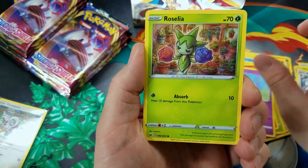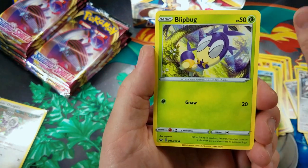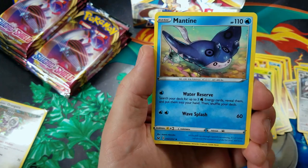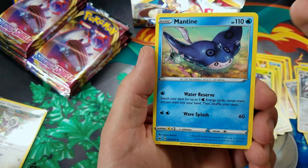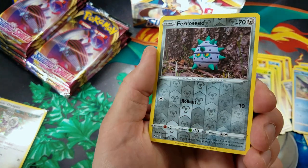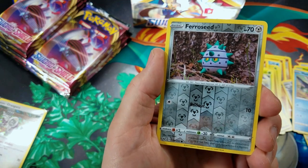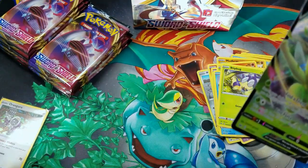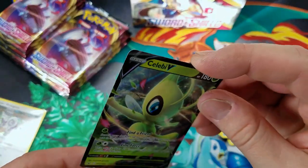Vulpix. Muna. Roselia. Choodle. Blipbug. Metal Saucer. Quick Ball. Mantine — first Mantine of the video. Feral Seed Reverse Holo. Nice! And a Celebi V! First time pulling it.